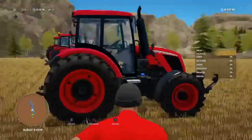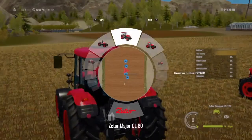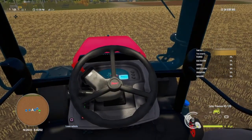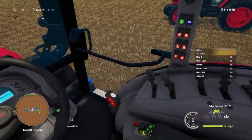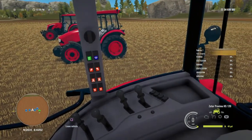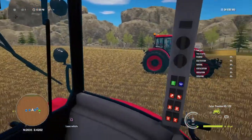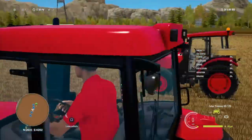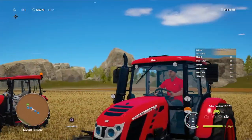Now we're going to jump in the HS120. This one has a digital dash as well, with a lot more buttons and joysticks. We all know who's going to be better, but this is showing you a comparison because they're the exact same vehicles — so how much better is the question.